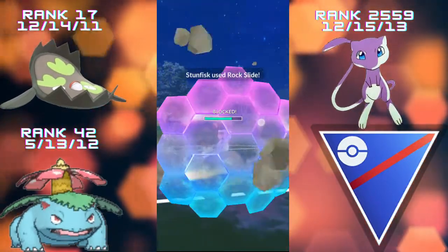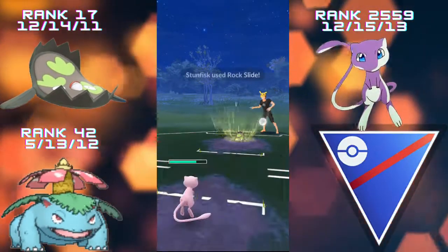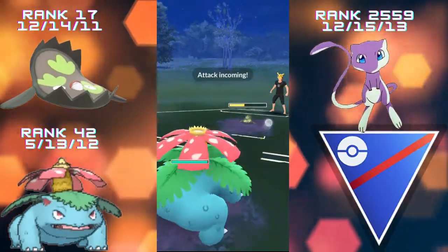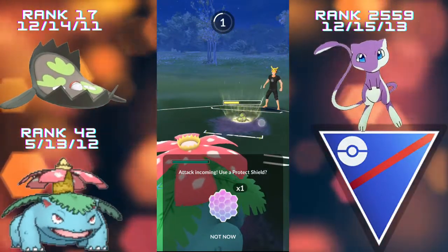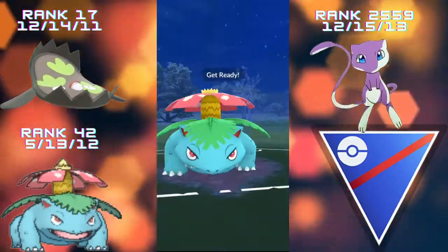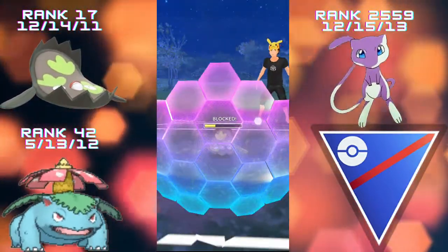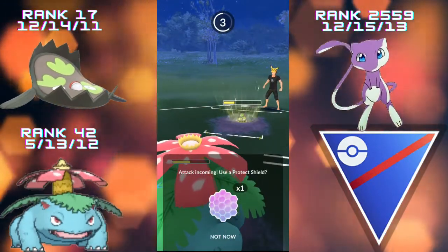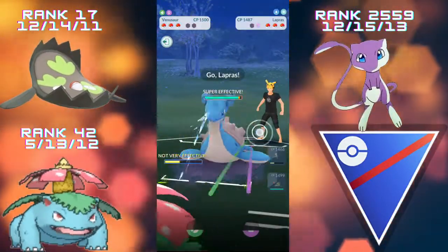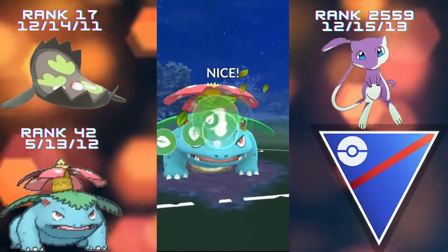I always shield the first move against Mew to preserve health, but they've got two moves stored up. Mew takes the Rock Slide surprisingly well — big chunk of damage but we're still going. We get a charge move stored up and then switch into Venusaur to catch this Rock Slide, which does more damage than expected. We go for the Frenzy Plant on the Stunfisk, hopefully getting a shield out of the opponent — we do. The opponent then strangely switches into a Lapras, and I don't think they were expecting what happens next.